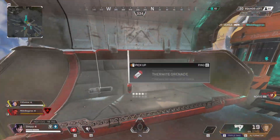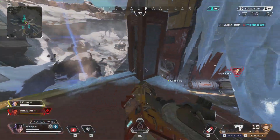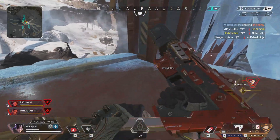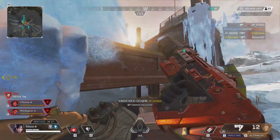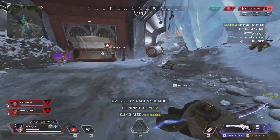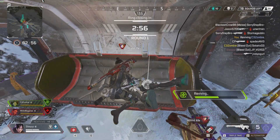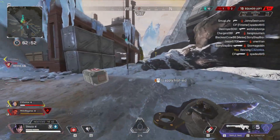Airdrop Escalation takeover: with this update they're testing a new approach to LTMs. Instead of launching as its own playlist, the Airdrop Escalation LTM will be a takeover for the normal Apex game mode. It's classic battle royale but with way more supply drops. Immediately after you leave the drop ship, you'll have a cluster of four supply drops across the map. During each round more will drop, landing at the same speed as Lifeline's care packages — super slow.